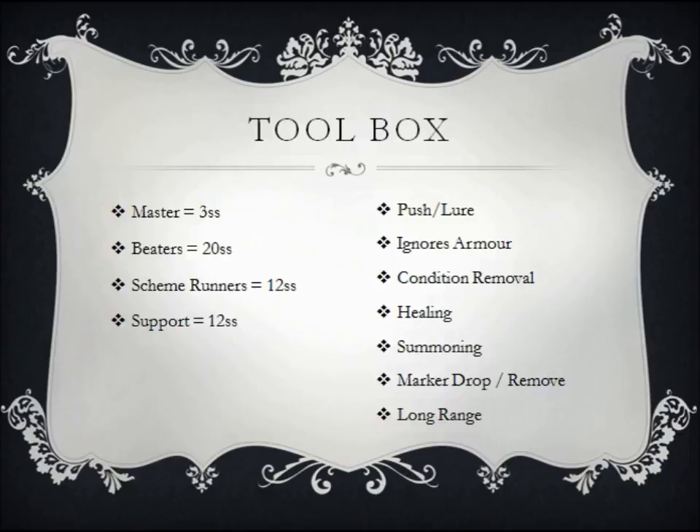Another way of approaching a set list is the Toolbox, which is the approach I adopt most commonly at the moment. For each master, I'll have a crew build for a range of similar strategies and schemes — for example, ones that focus on clustering in a particular part of the board, or others that favour being more spread out. So like Turf War and Guard the Stash for clustering, and Reconnoiter and Squatters Rights for spreading. I'll roughly allocate soulstones for the main job roles of models in my crew, and then fill it in with models I like, that fit a theme, or that synergize well for a number of schemes.